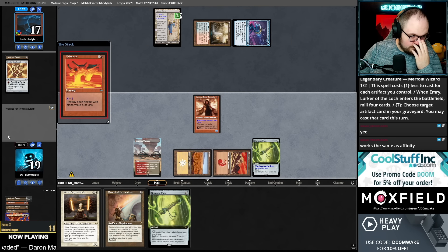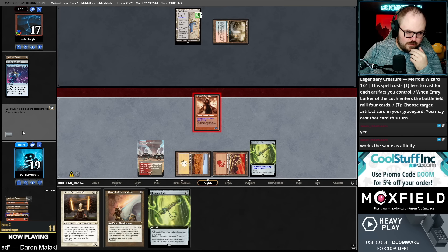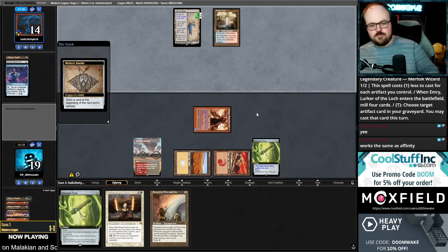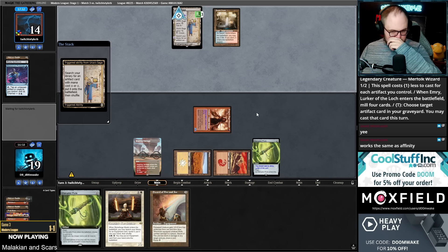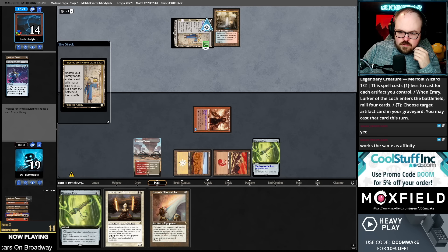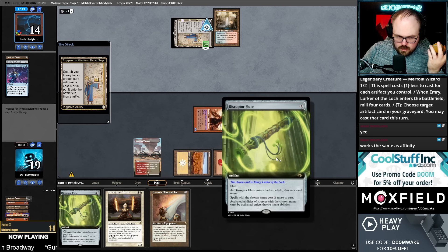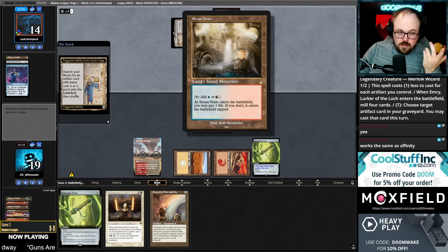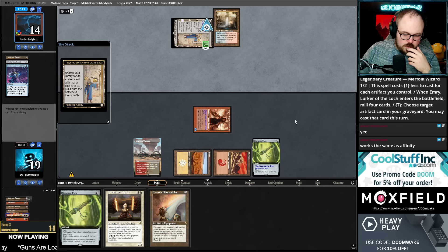It works the same as affinity. We just want to find a land next turn for Flage. I wasn't sure if the text on it was 'cost two less if you control two or more artifacts' or 'one less for each artifact you control,' but it does basically have affinity — if you have five artifacts in play you can cast Emery for one mana. But at least it did prevent them from casting it last turn, which is probably good enough.